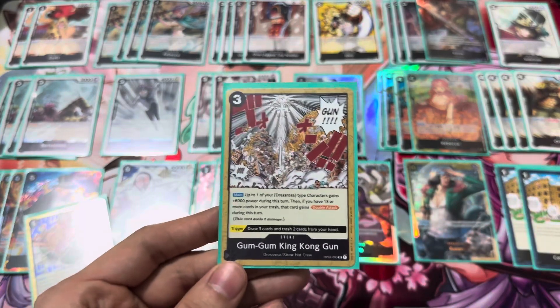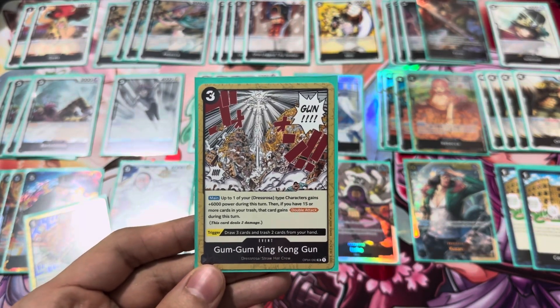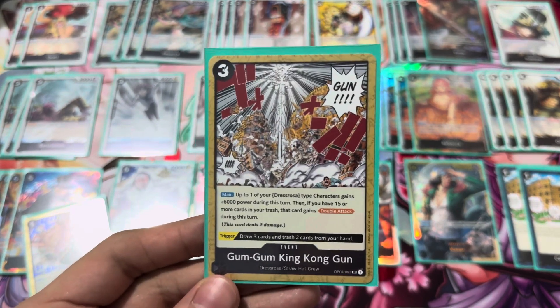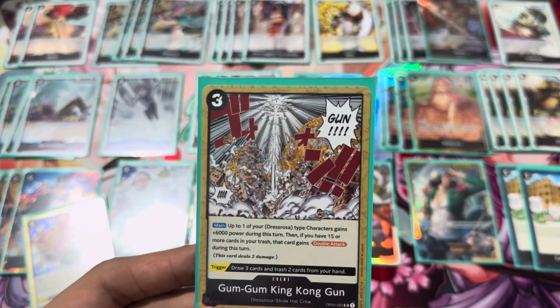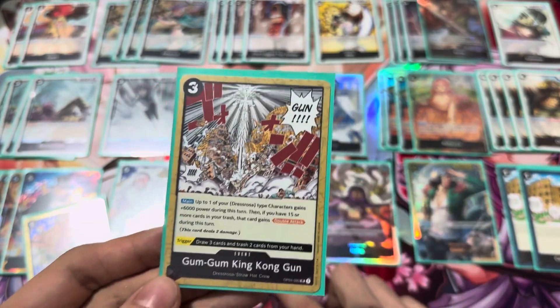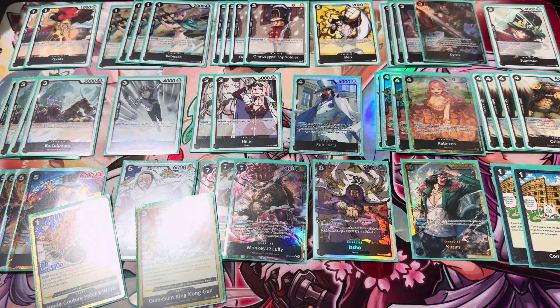I've only played 1 of Gum Gum King Kong Gun. One of the Dressrosa guys gets 6,000 power for the turn. Sometimes you do end up with 15 or more in the trash and you get your double attack to go — so that's pretty nasty. Giving 6,000 power to a guy is a great way to end the game, and even better when you have Luffy on board to try to KO two big dudes or attack twice.